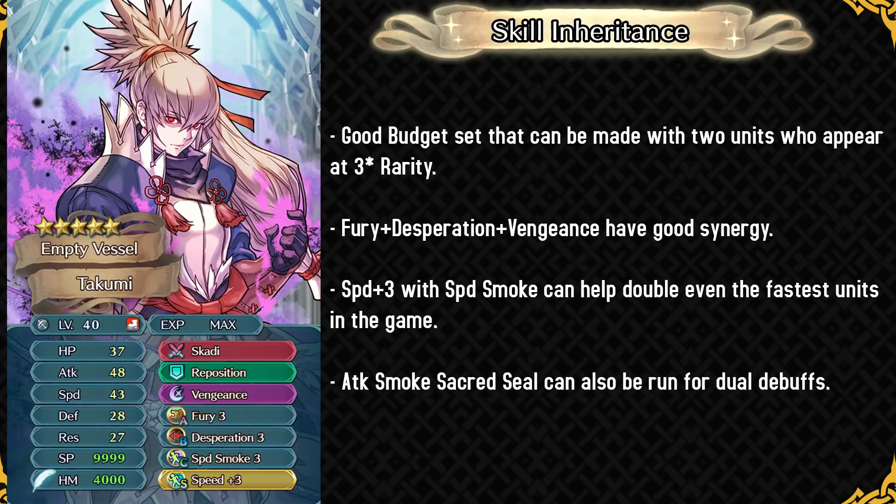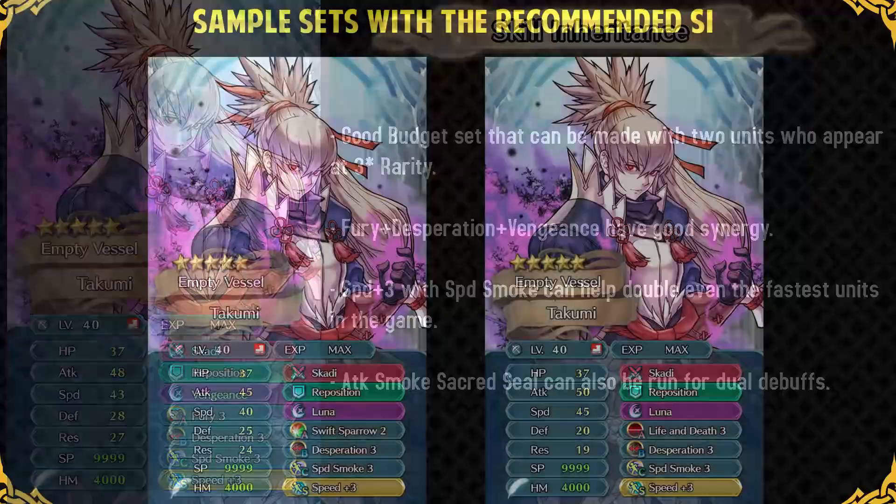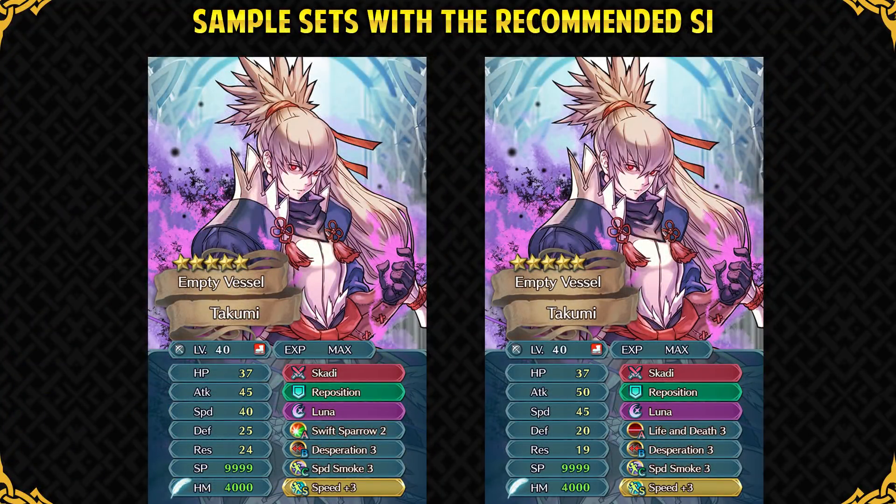Takumi's base kit is already very synergistic, making him easy to build — Desperation has good synergy with his default Fury, and Speed Plus 3 is good with Speed Smoke and for doubling in general, while Attack Smoke's Sacred Seal can also be run. Keep in mind that the dual Smoke will stack with his Panic status, so if a foe has a cavalry buff and you dual Smoke them plus land the Panic status on turn 3, that foe will have minus 13 to that stat. If you want to invest more, Vengeance can be replaced with Luna since Takumi doesn't have very high base attack and can struggle against high-defense units. His B-slot can be changed to a premium option like Swift Sparrow or Life and Death, but the latter will make him quite frail and prone to getting one-shot by strong attacks that he could previously survive with Swift Sparrow or Fury.